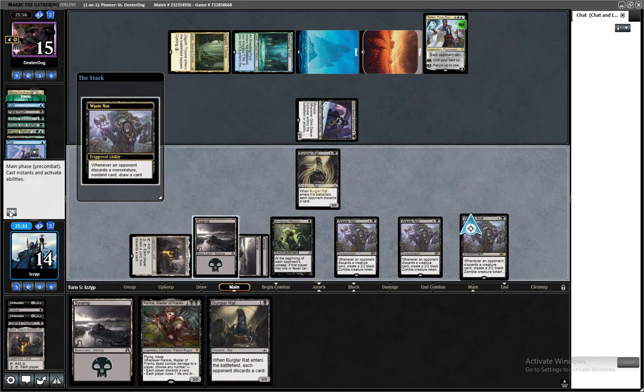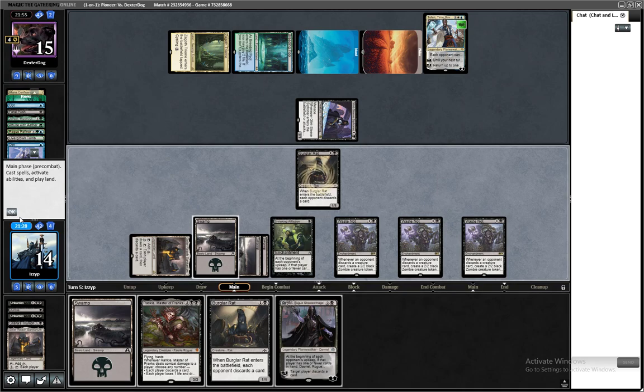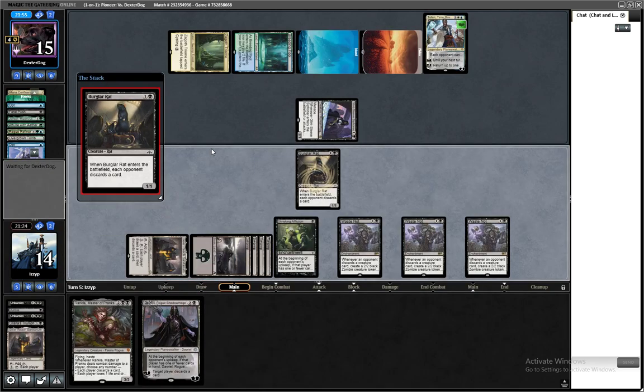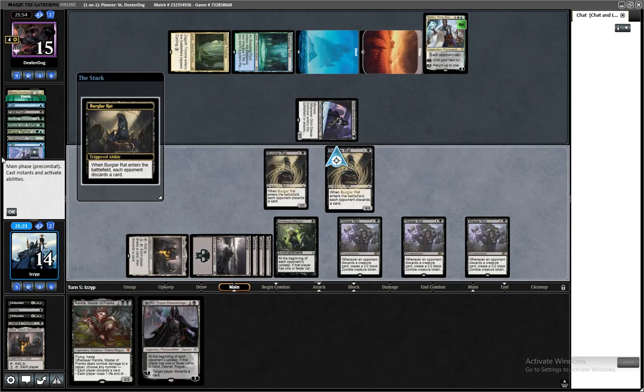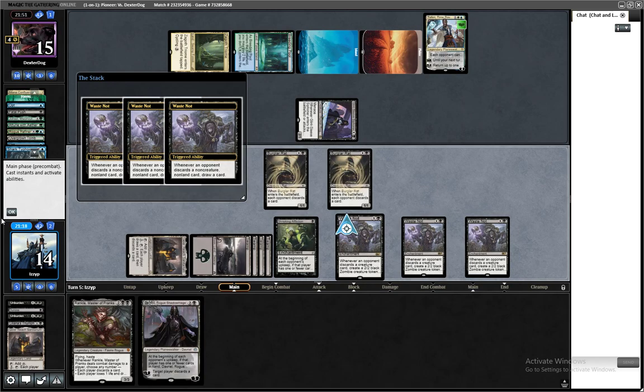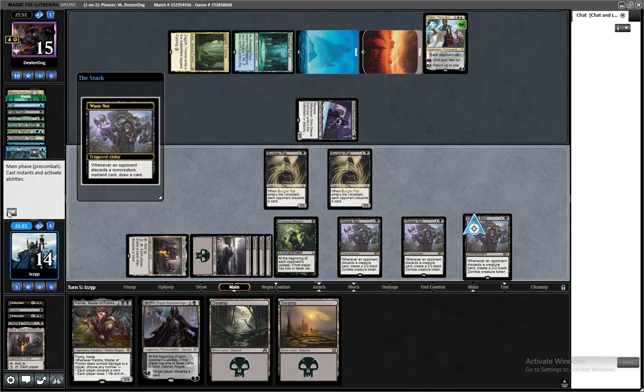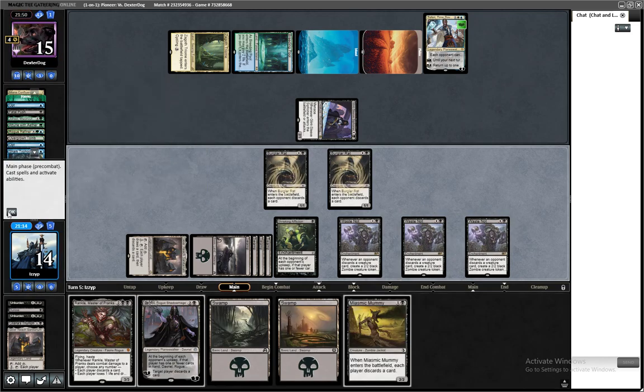Rankle will take out... we'll see what Rankle does. Let's just Burglarat — that'll threaten Teferi and also get us a ton of value. Now hopefully the discard will land. We've drawn six cards this turn off of Waste Not. This is the power.